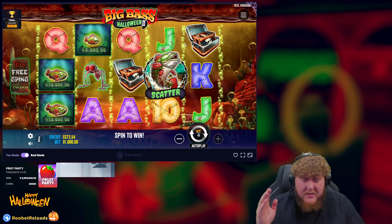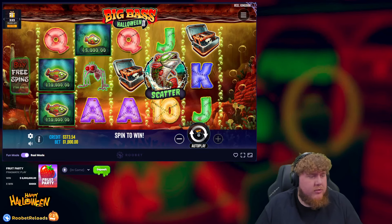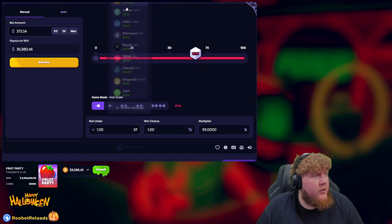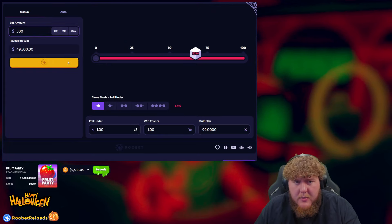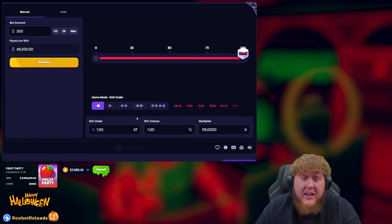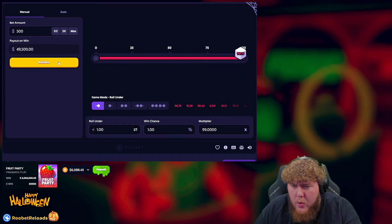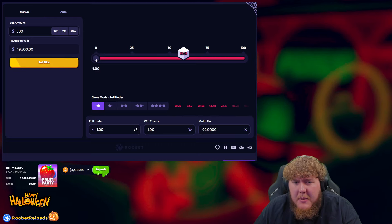That is so sick — sorry about that. Okay, we have some Bitcoin here, 9k — let me try and run this up. This would be ideal. No — that would have hit guys. It's got to be on the downside now though, right? Please — I'm going to put it up a little bit just because it'll pay for some spins. Come on.